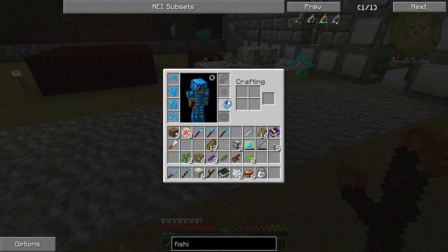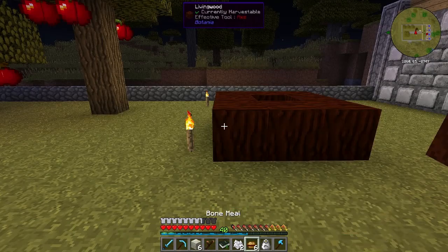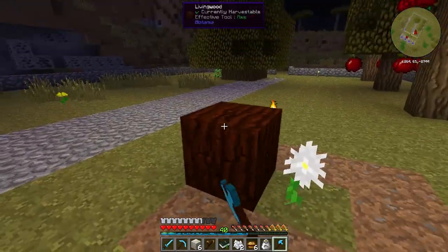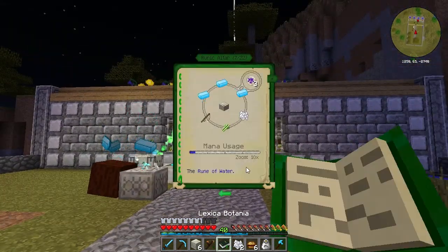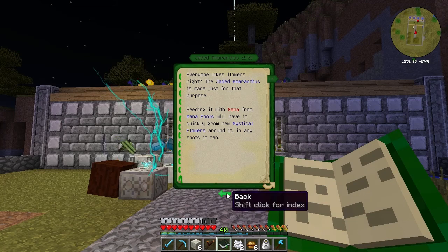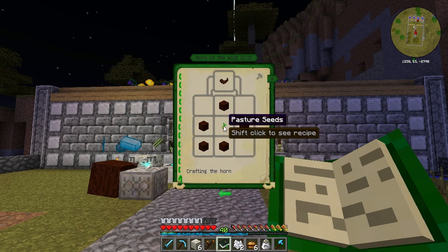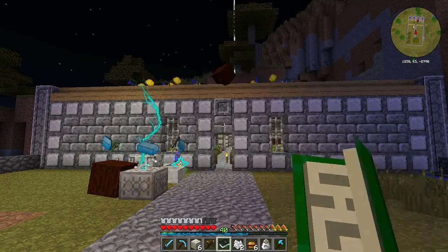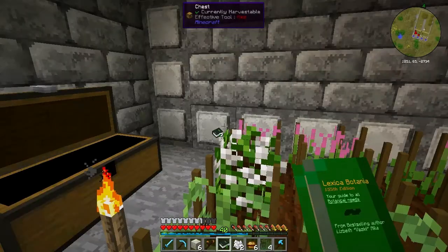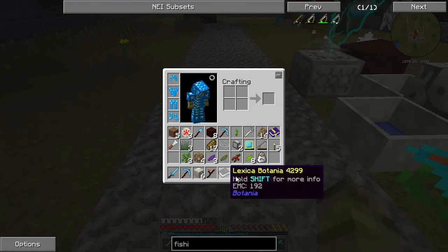Let's put our ring back on. Let's grab some of this wood. I need five pieces of this for the horn. To make a Horn of the Wild we need a pasture seed, and that is created with tall grass in a mana pool. I've got some grass over here. Let's throw one of these on the mana pool. There we go - so we've got our pasture seed.